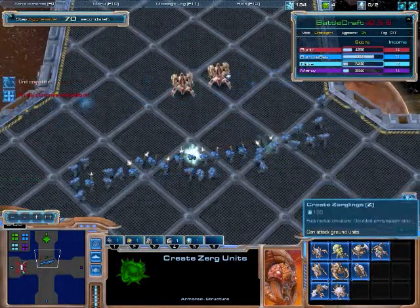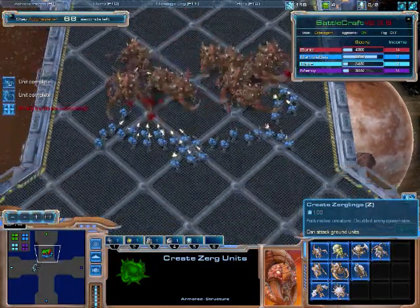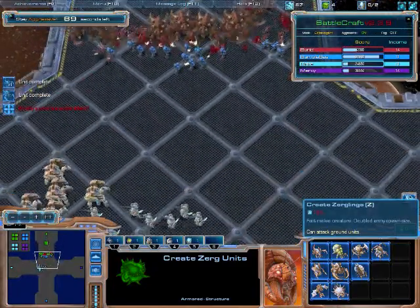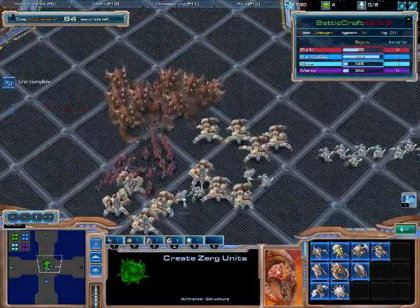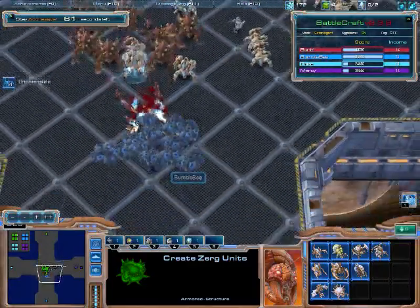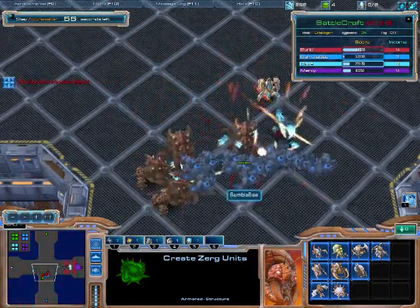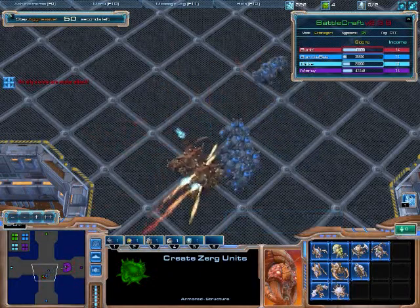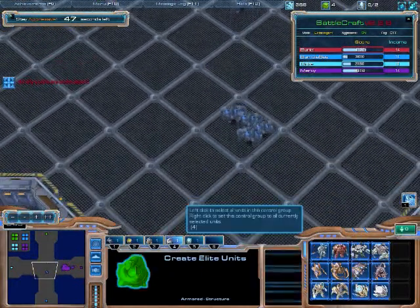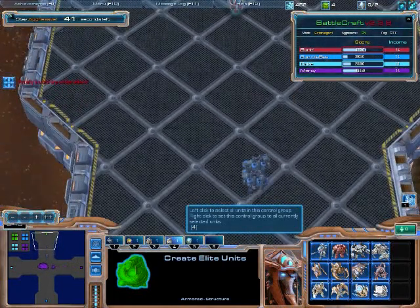I probably should have reinforced that push just a little sooner — it might have helped, but I'm trying to do two things at once. There's my partner — Drizzy — on the move. Some super elite firebats coming out for Bumblebee, that's not good. He's starting to go into the elite unit building, pumping out some of those big guys.